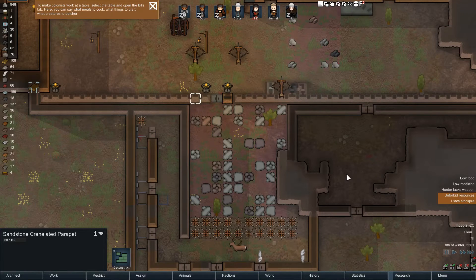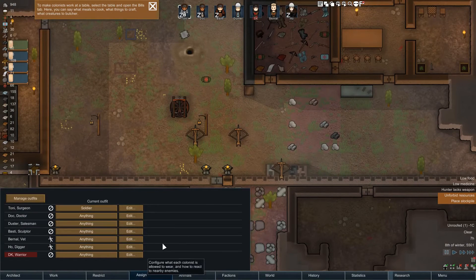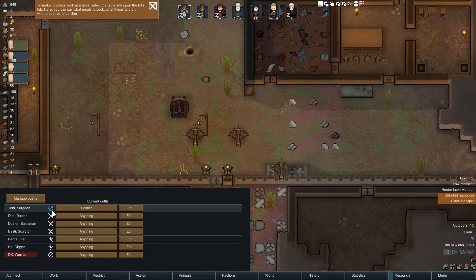Hello, welcome back to RimWorld Alpha 14. I've been showing a lot of Alpha 15 but I'm coming back to Alpha 14 because I want to get this series finished — I'm really enjoying it. I also want to give a shout out to one of my commenters, Loomy, who was commenting about the danger aspects and my colonists' heat. I know they kept running away — I think I changed it eventually but I'm gonna put them all on battle for the moment so if they get aggressed by anything they'll try and fight.